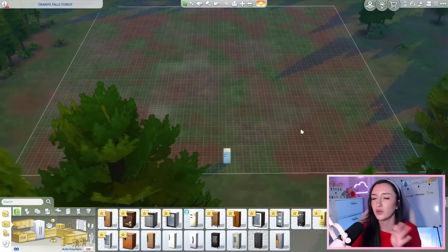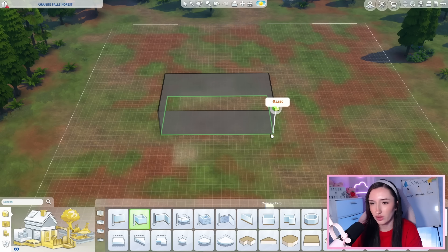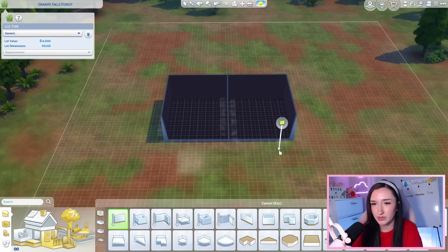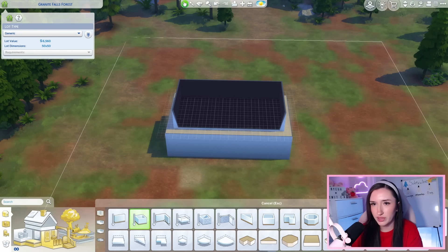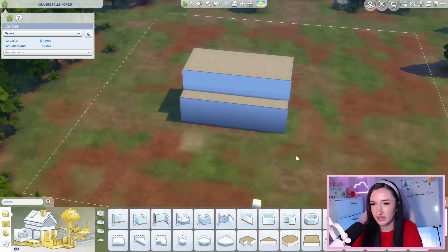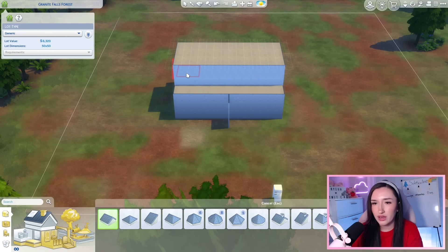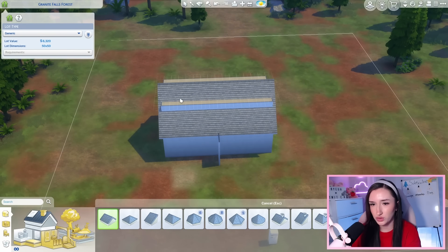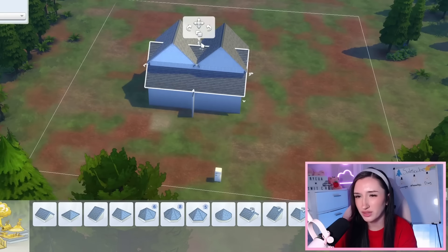I'm going to try to build off the dome today. First things first, let's create a rectangle — 16 tiles, so we can split it evenly down the middle. I think a second tier set farther back would be a good idea. We've got this kind of weird rectangle shape, and I'm just going to put a marker here so I can remember where the split is.